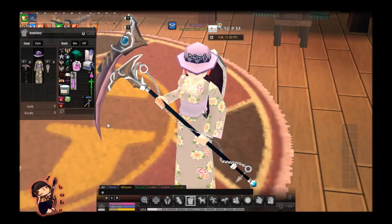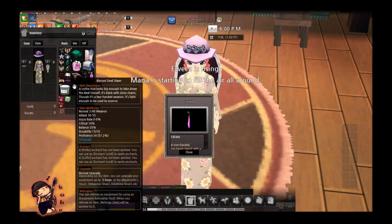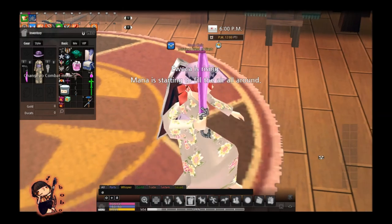The next one I'm gonna open, and I get a hot pink falcala. Hot pink it is — on my alts. For Nurse Joy.